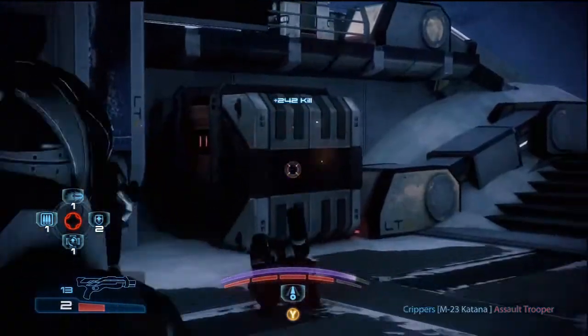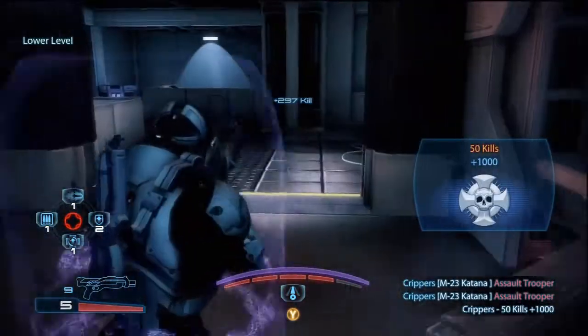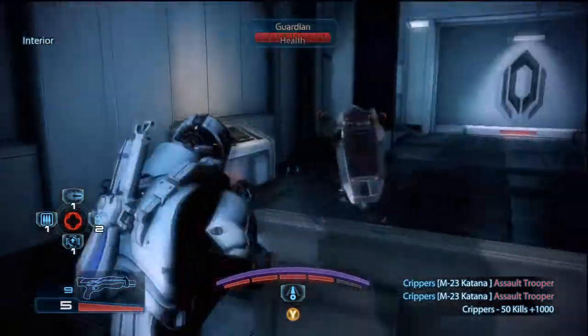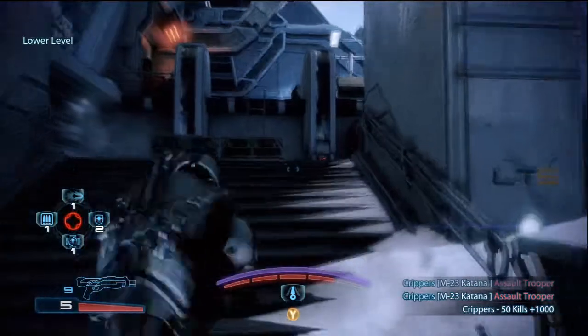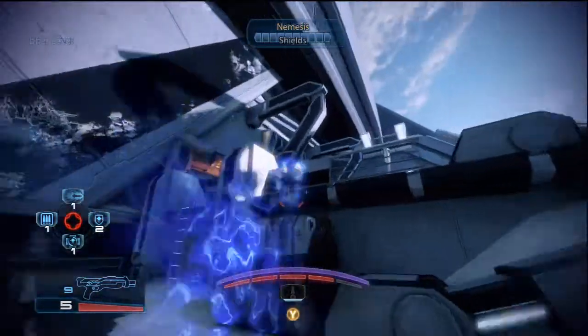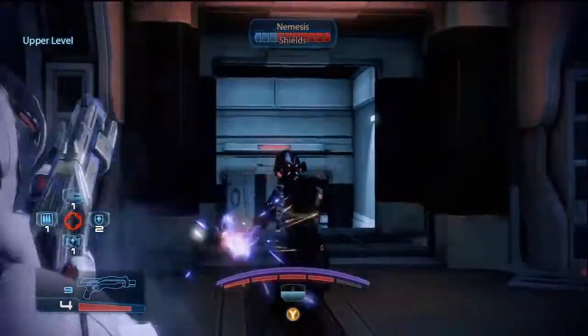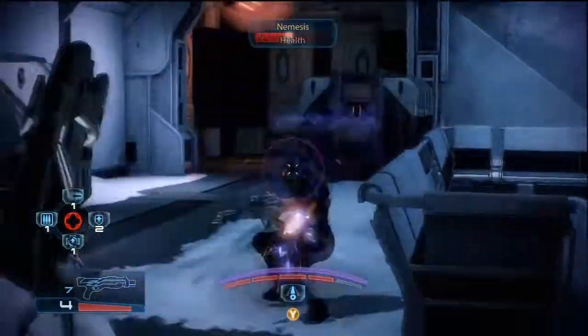The good thing about Charge is that it has no range limitations — you can fly around the map and stuff. It's pretty crazy. You can fly upwards like that, go through walls. As long as they're not crouching in cover, you can charge them.